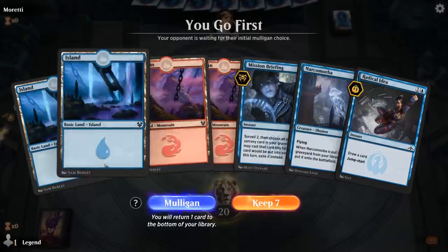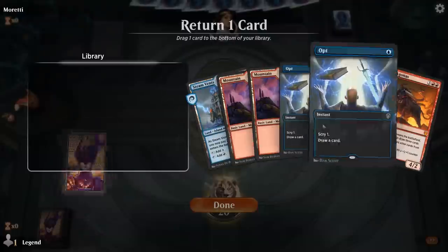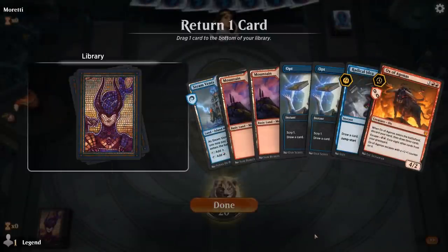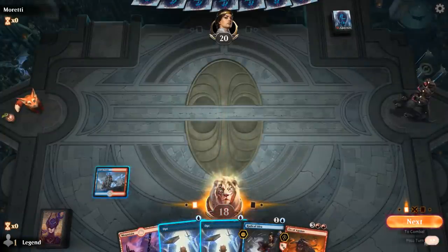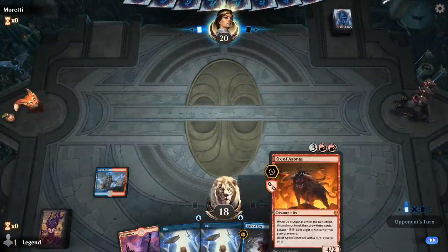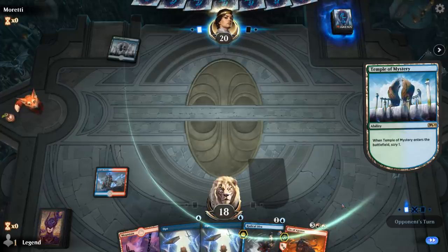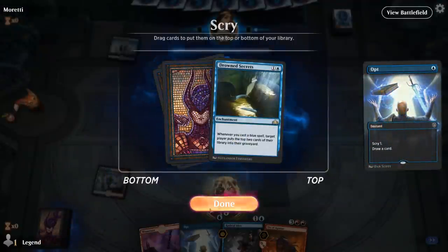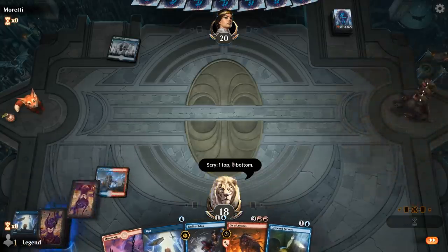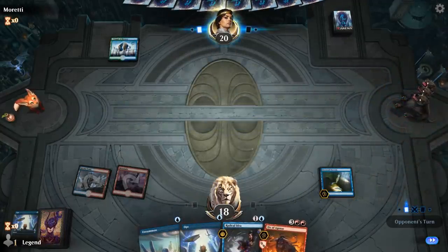Game four — we're on the play with a pretty weak hand. Don't mind mulliganing this. The six-card hand is a little better — I'll put Mountain on the bottom. The game plan is to cast these Opts early on, filling the graveyard to maybe set up an escaped Ox of Agonas, which I can also discard with a Radical Idea since getting up to five mana is going to be pretty tough. I'll definitely keep it for Drowned Secrets though, but with only one blue mana it's going to be difficult to cast three spells in the same turn.